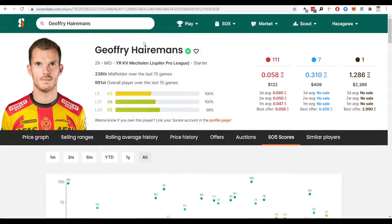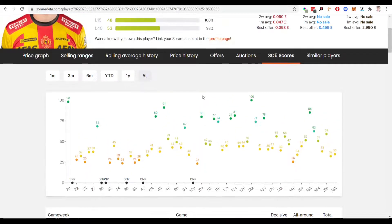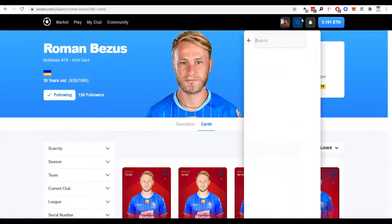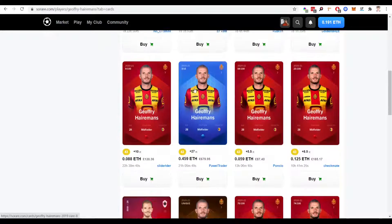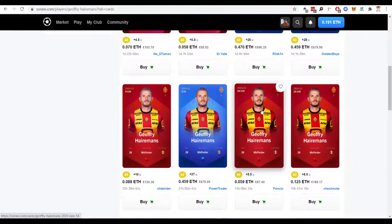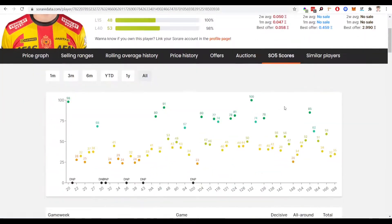The next player on the shortlist is midfielder Hermans of Mechelen, in the Belgian league. Looking at his scores, as you can see he's got some fantastic scores and some high numbers as well, which is what we want, especially to get those card rewards. Looking really good — going to be a consistent performer for any So Rare team. Looking at the cards on the market, there's one here for £85 and another for £87, so you could probably put a bid in for £60 to £70 and pick this guy up — a midfielder with quality scores at a very low price.